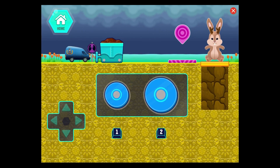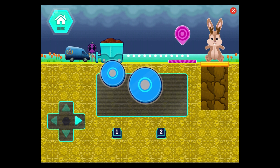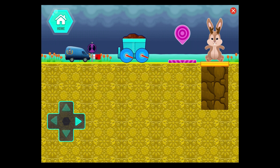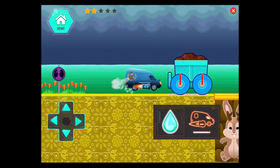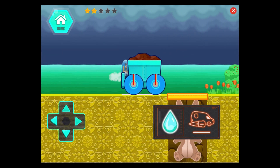Wheels and axles make a simple machine that can help us. An axle connects two wheels together to help things roll more easily. Good work! You chose the wheel that reached the activation pad in one turn.